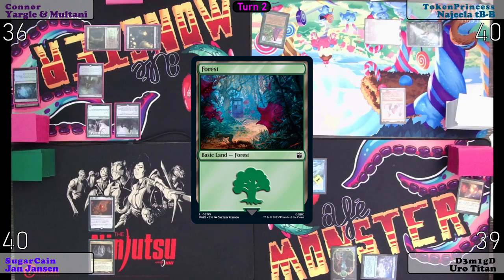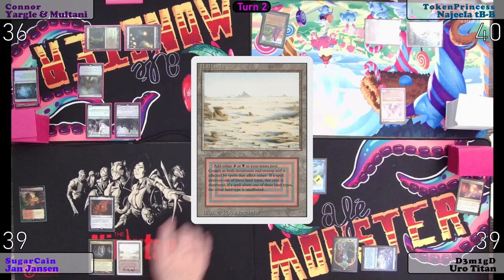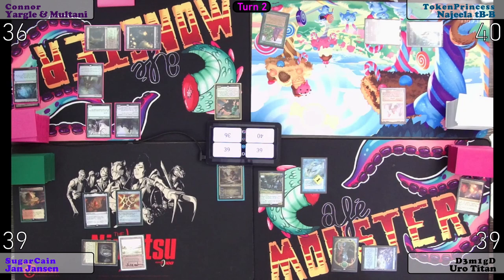Untap, upkeep, draw. I will play the Arid Mesa, attempting to fetch — Badlands. Pyrex... pass turn.